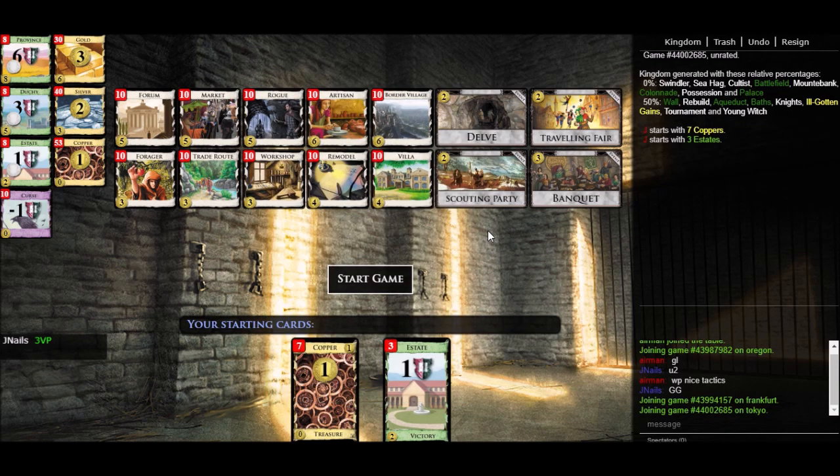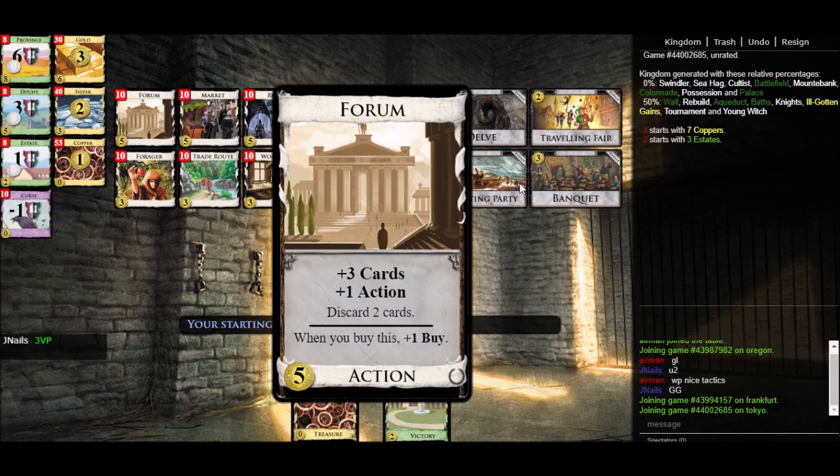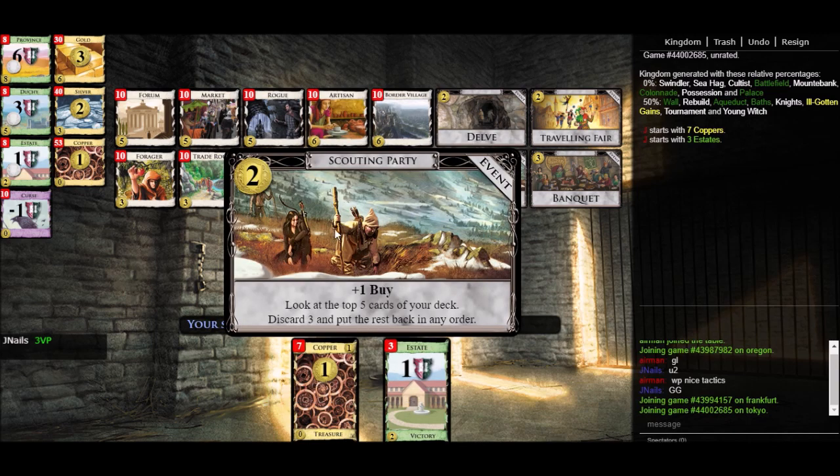Another example of a card that might look like plus buy but isn't would be Scouting Party. You'll see a lot of events like this where they say plus one buy, and you might think 'great, there's plus buy in the kingdom.' That's not really what this plus one buy is doing. Buying an event, just like buying a card, costs you a buy. And so if Scouting Party says plus one buy, it's kind of the same as Forum saying plus one buy — you're really just breaking even on buys. The way you should really look at Scouting Party is: if you've got two extra coins, instead of buying the Market you can first buy a Scouting Party, get its effect — look at the top five cards of your deck and discard three — then go ahead and buy your Market anyway. You didn't actually lose a buy doing this.